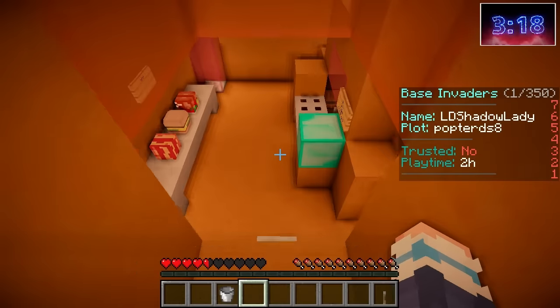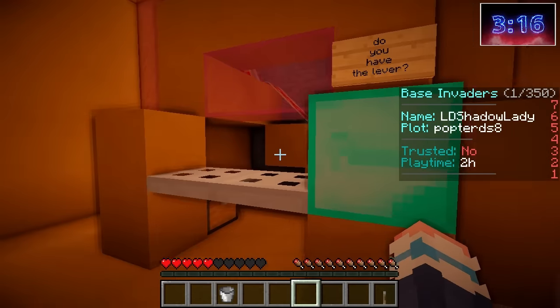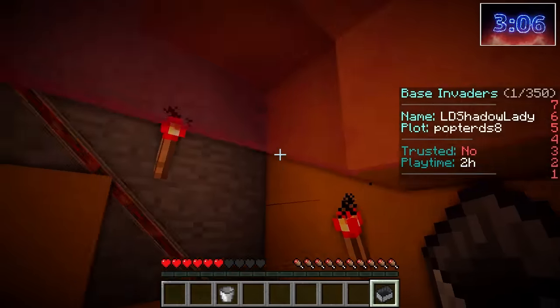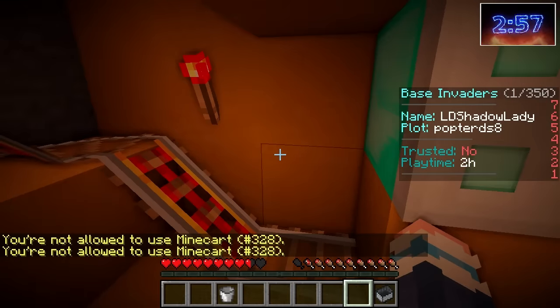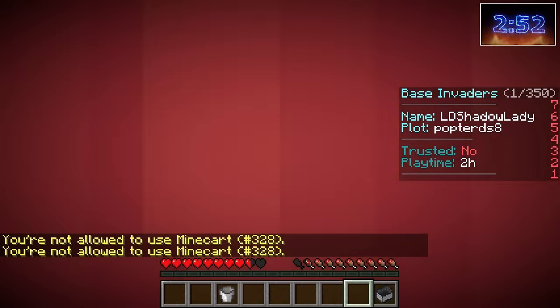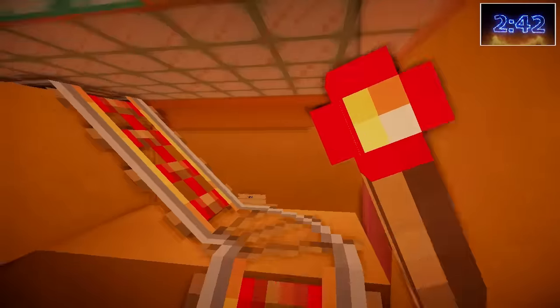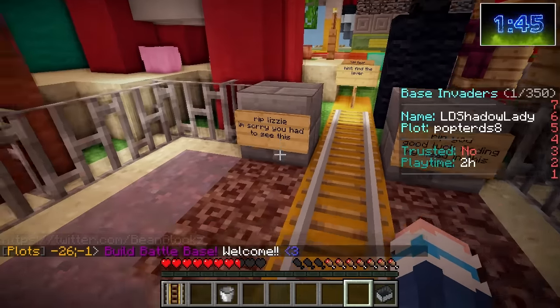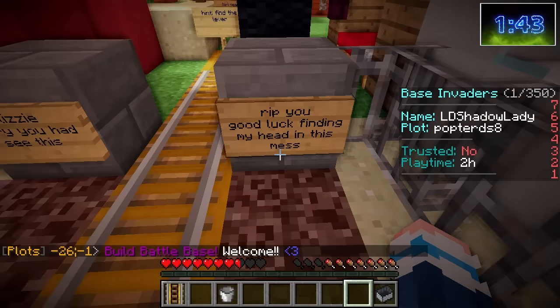We got the lever — let's go! Finally! We come out up here and all we have to do is place the lever! Let's grab a mine cart — put that on there. You're not allowed to use a mine cart! Then I shall pretend to use a mine cart! Chugga-chugga-chugga-chugga! Here we are, up at the surface — pulling into the station! Rip Lizzie — I'm sorry you had to see this! Good luck finding my head in this mess!